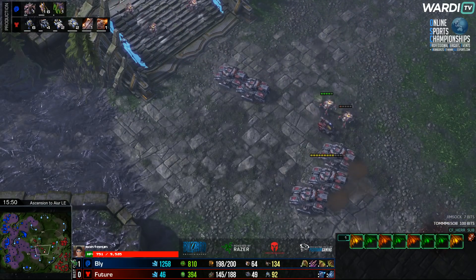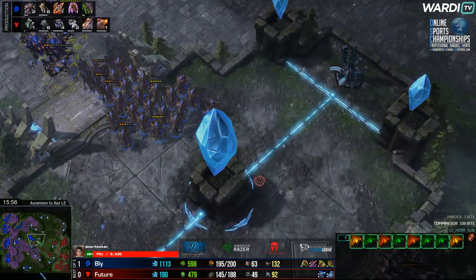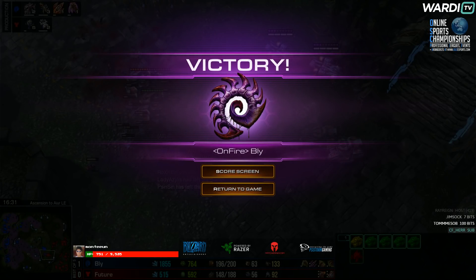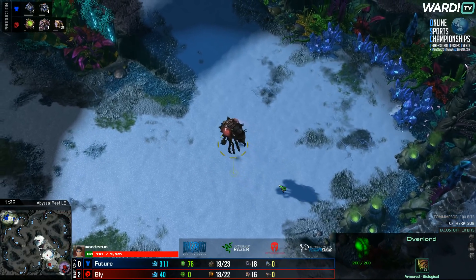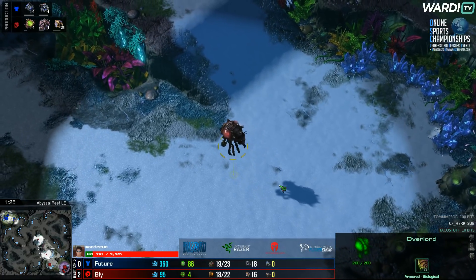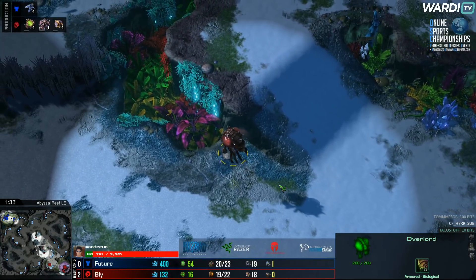Future is no longer maxed out, and having taken damage at home, his economy really isn't up to try and do a little. Apologies — the overlay just crashed and I'm trying to get it back up. Just before it went down, this army was pushing toward the bottom side and Bly just had way too much. I'll reinstall in the next couple of days, but obviously don't want to do it with so many big events coming up just in case something completely breaks.